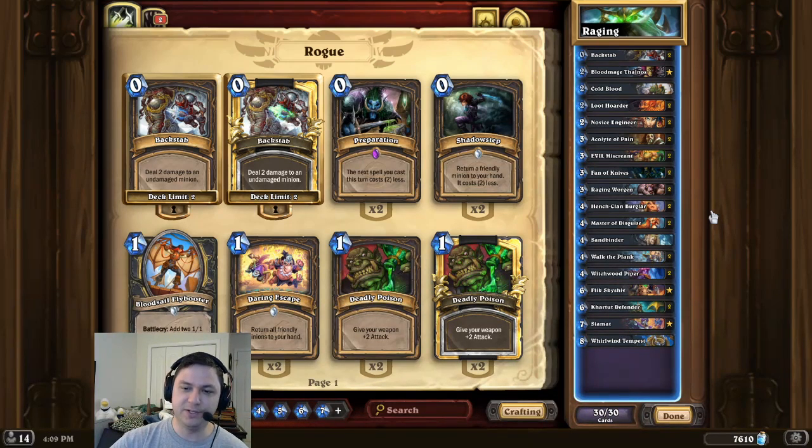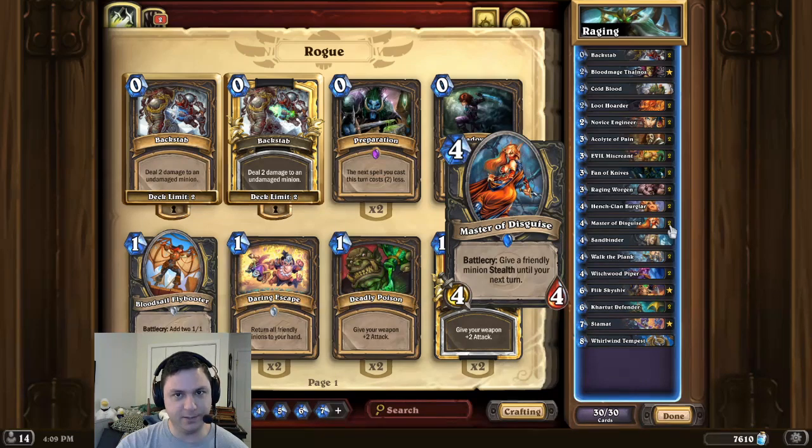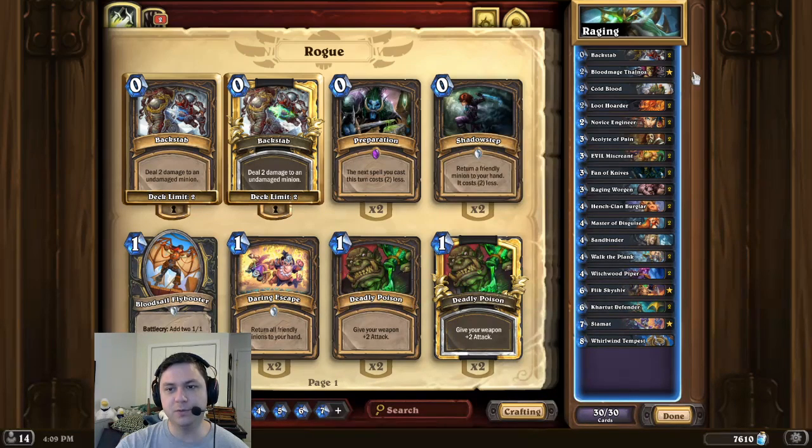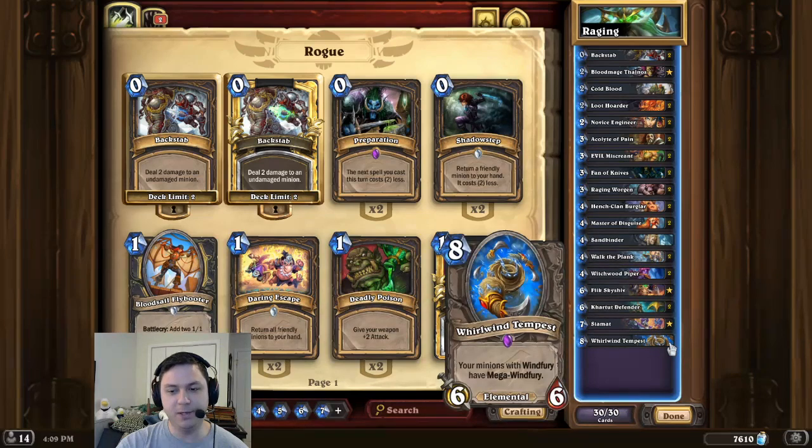But this deck is kind of similar to Raging Worgen Warrior. So the idea is we play Raging Worgen on one turn, and we give it Master of Disguise Stealth. Then on the following turn, we Backstab the Worgen, Cold Blood the Worgen, and then play Whirlwind Tempest for Mega Wind Fury, which is 32 damage.